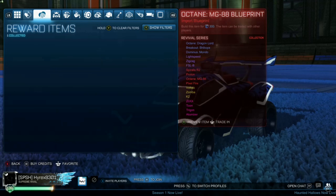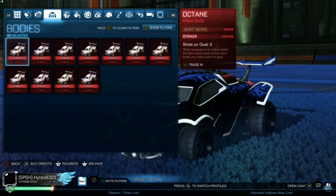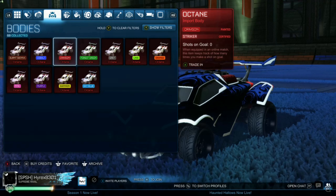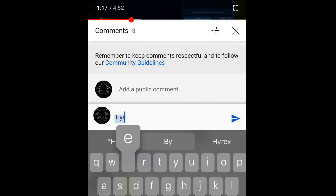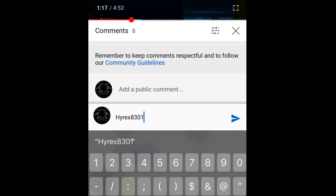If you want the chance to win any of the octanes in my inventory right now, all you gotta do is like, subscribe, and comment your Xbox gamertag down below for a chance to enter. When commenting your Xbox gamertag, say which colored octane you want so I know which one to give away when doing the giveaway.